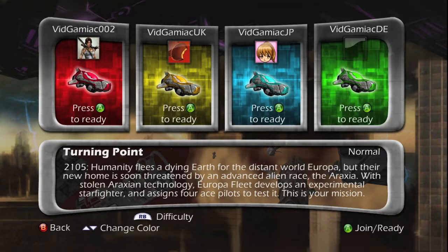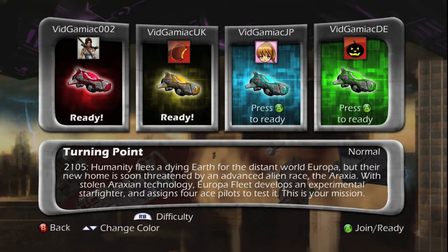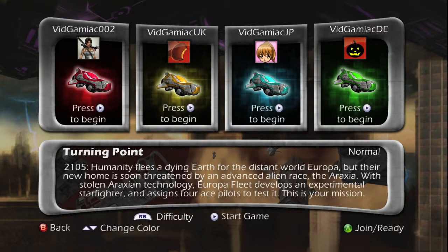You want to start a local multiplayer game and sign in with four profiles and then start the game. Just hit A to be ready and then hit start on all four controllers to hop into the game.